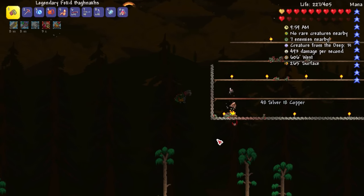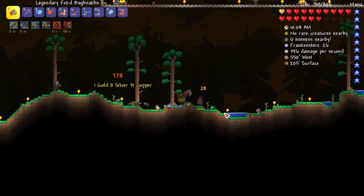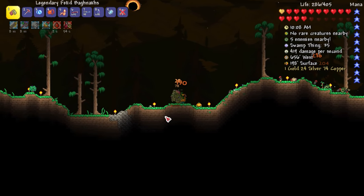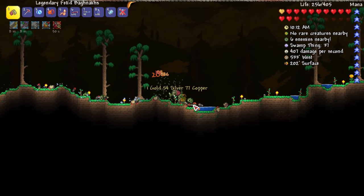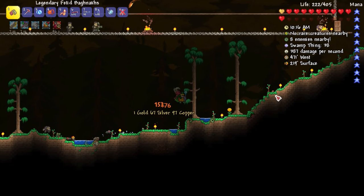I need to see how many medallions or credits I have from doing the Eternia Crystal. We're down a little bit on health — let's heal up. Boom, up to 319 out of 405 as I'm constantly spamming the fetid bagnet. What time is it? 10 a.m. — still going for a long time, not even halfway through the day.